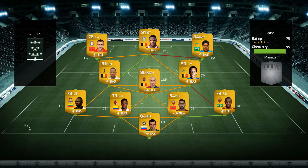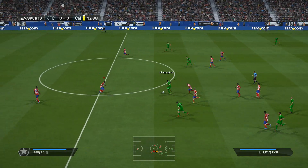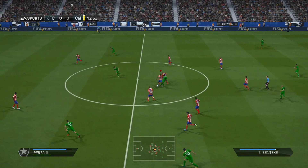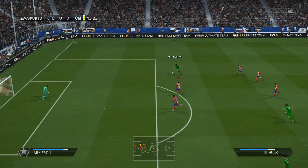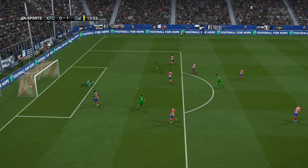We move on into the second game of the episode and we actually come up against a subscriber. He had a hybrid team — a mix of Russian league players, a few Premier League players, and some Serie A players. He gets the game started with Wiesel on the ball, who plays a through ball into open space.